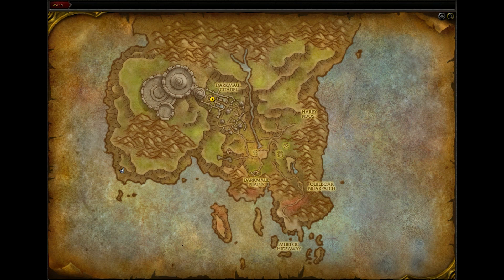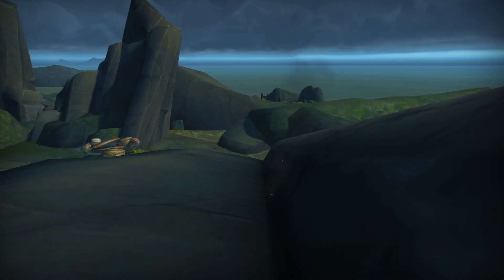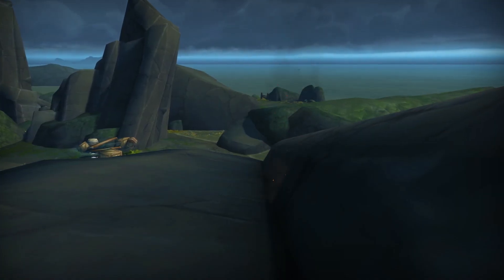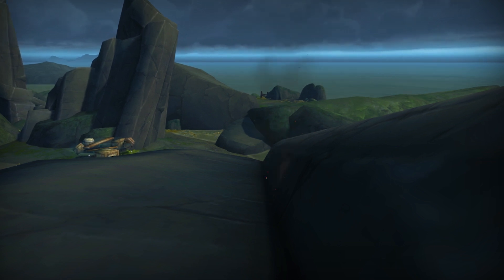Also, quickly before we leave this area, just south of this camp along the shore, there seems to be some sort of magma vent or something. At the very least there's some heat bursting out of solid rock and it's very strange. Again, this is the PTR so I expect this was not intended, but it has now been documented forever. Sorry, not sorry Blizzard Entertainment.